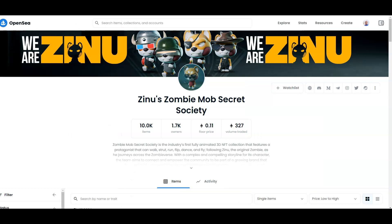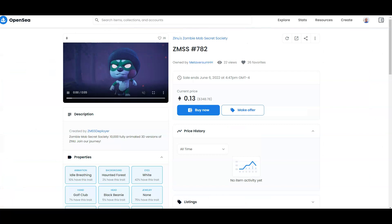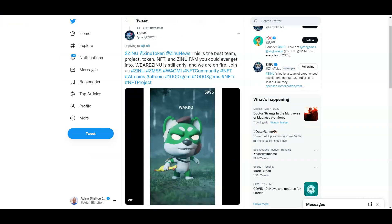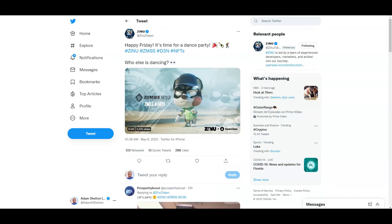Click on the link below if you want to check out all the Zenyu Zombie Mob Secret Society 3D NFTs. If you want to snag one, you can click on one of them, put in an offer, and buy it. Do your research always — not financial advice. The Zenyu mob has some of the best 3D NFTs you're going to find on the market.